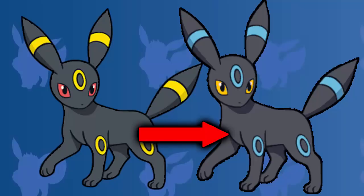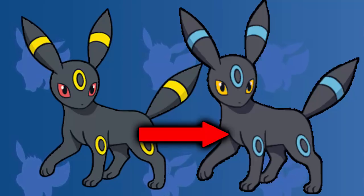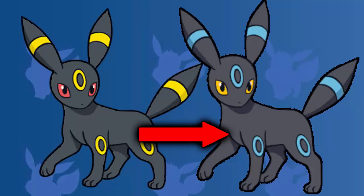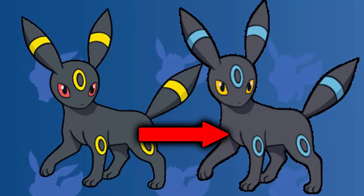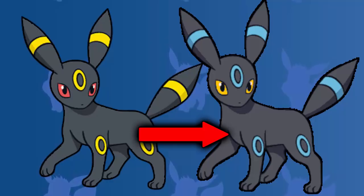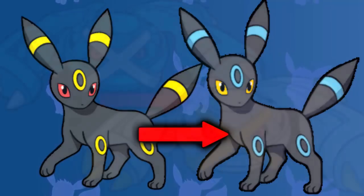I'm not really a fan of Pokemon where the regular and shiny form look quite similar, but Umbreon definitely changes my mind. Maybe it's because it's a dark shiny, maybe it's because the blue goes really well with the dark. But for me, shiny Umbreon looks absolutely incredible. And that is why, in my opinion, it is the best looking shiny dark type Pokemon.